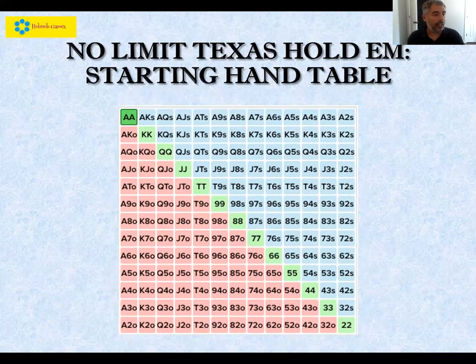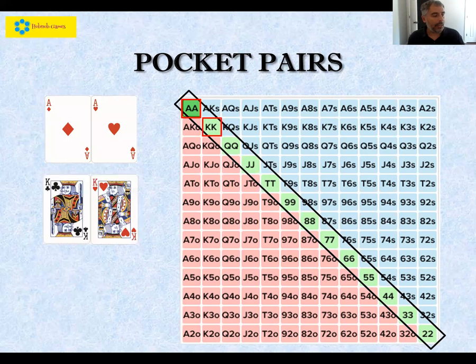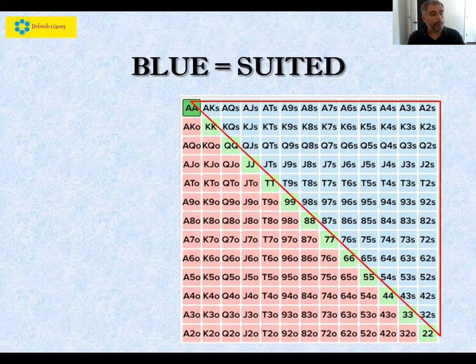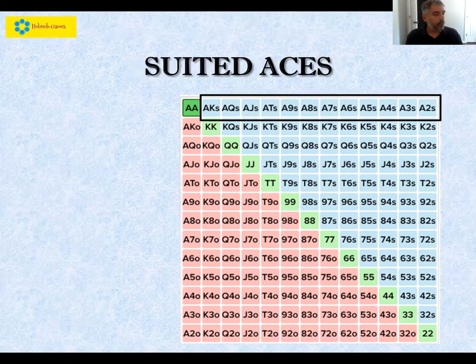Let's take a little time to get to know our starting hand table. Looking at the diagonal, the green squares are all of our pocket pairs — starting at the very top with pocket aces, down through pocket kings, pocket nines, all the way down to pocket twos. All the blue squares above the diagonal are our suited hands — that's what the 'S' stands for. Below the diagonal in the red squares are all of our offsuit hands, indicated by the 'O' after each hand.